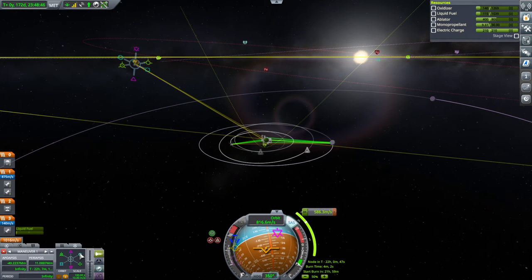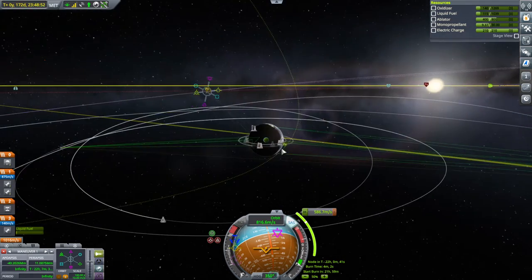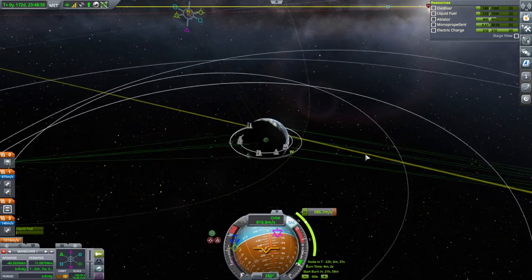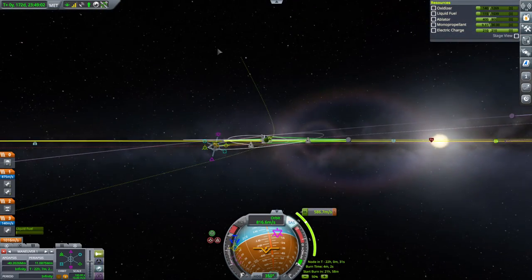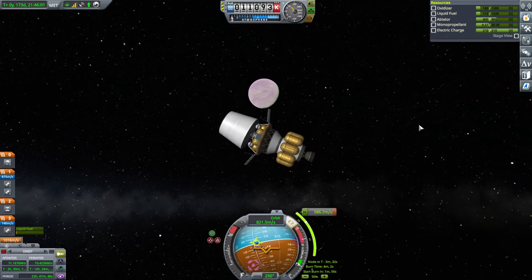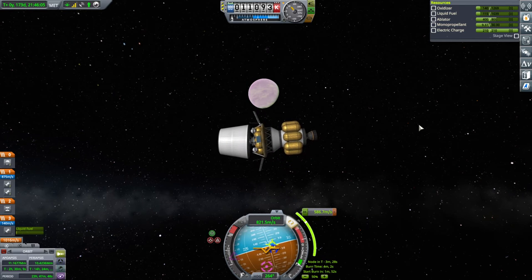Since we have the delta-v, I'm just going to manipulate it like this. This is going to be a little bit off and we'll probably have to do a correction, but this is okay so far. 22 hours. We've got to remember to do the Gilly thing — we have that contract as well. After I make the transfer, I'm going to pop over to the little Gilly probe.